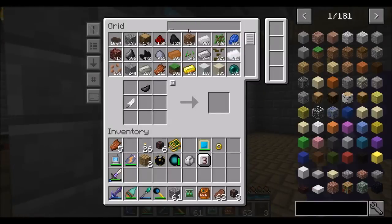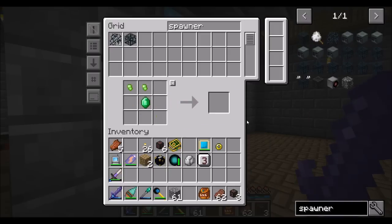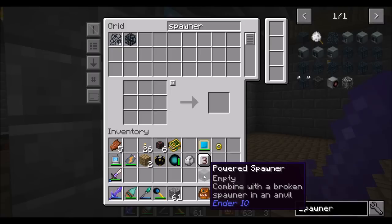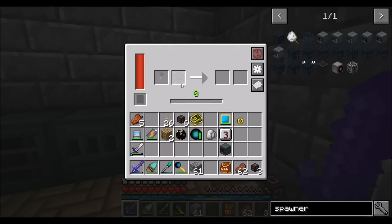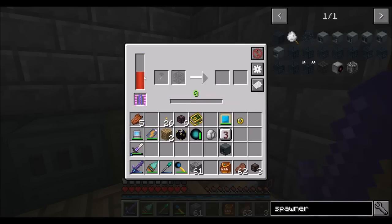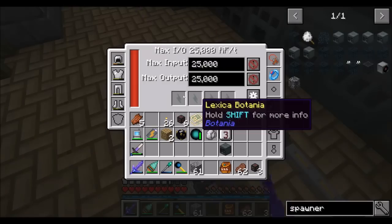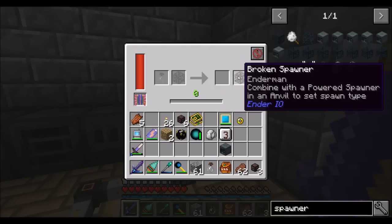We should now have everything we need for a Powered Spawner — we need the two Vibrant Crystals, which we should have the stuff for, just need to craft them. Yay, Powered Spawner! See how it says empty? You have to combine it with a Broken Spawner and an Anvil to set the type of mob that it's going to spawn. Because we're specifying that we want to spawn Endermen, that's how it's going to work out. We got our empty Soul Vial back and we've got a Broken Enderman Spawner — beautiful.